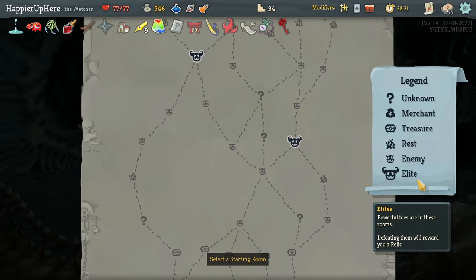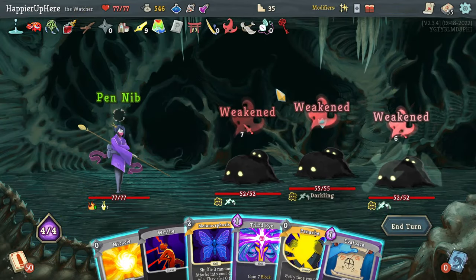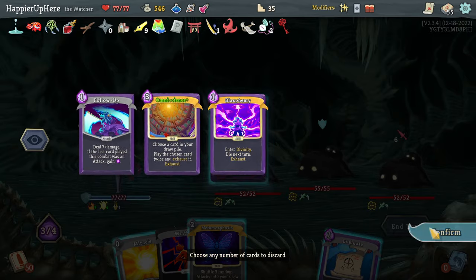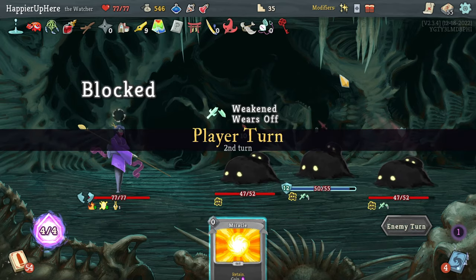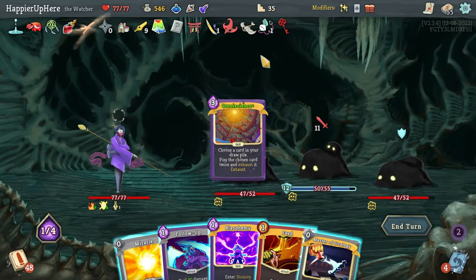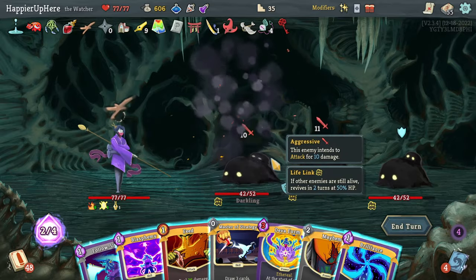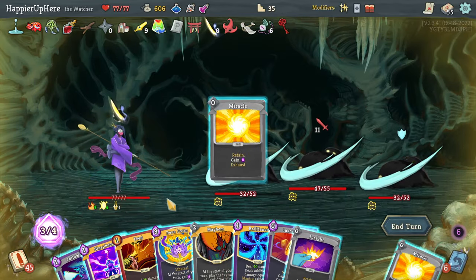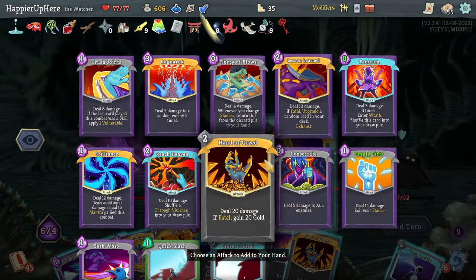Having more question mark rooms might increase the chance of getting the Normality event. Let's do Third Eye, Omniscience is good - let's try two Omnisciences to Wish, especially because I have a shop coming up. I have to remember I have double damage. Can't use the Feed here - let's Omniscience the Wish again. There's no way I can use the Feed even with Blasphemy - hang on. Let's do Miracle and Master of Strategy. If I do Blasphemy - another Miracle - look at that: 168 damage with Hand of Greed!